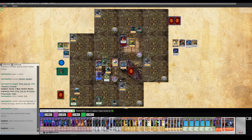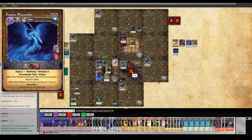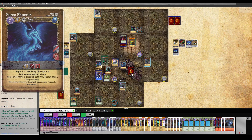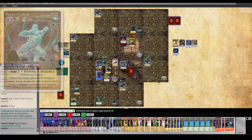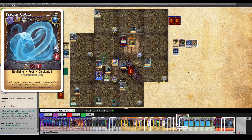I'm betting his mage will run up and grab the orb, in which case the Force Gremlin will be required to bring it back under neutrality at least. When the Force Phoenix dies or is destroyed, before it reanimates it will add two dissipate tokens to a different creature. My only regret is not having more Tomb Guardians and Force Golems in the deck. I think we are going to run out before the 14 Vtar timer. I need like two more Tomb Guardians.